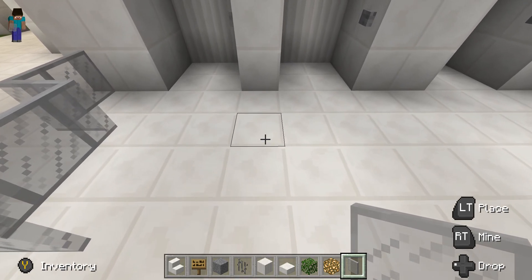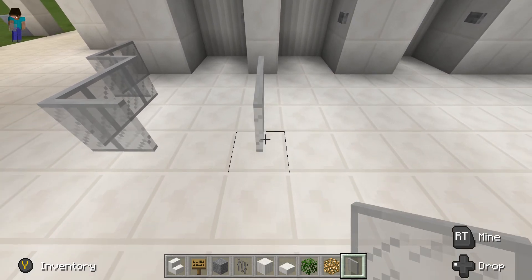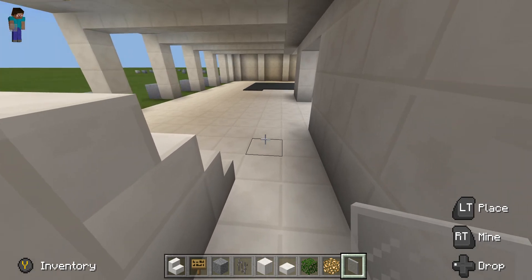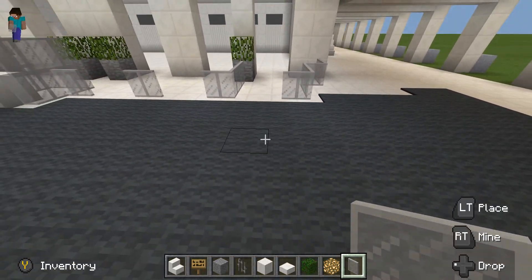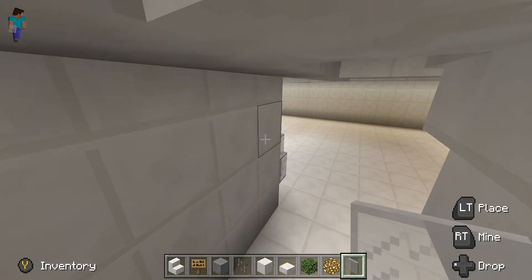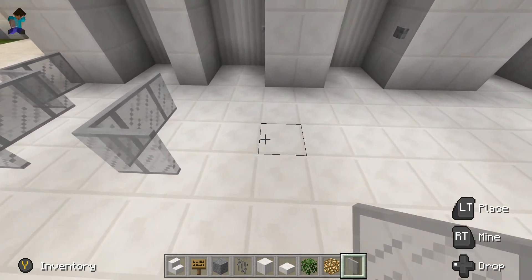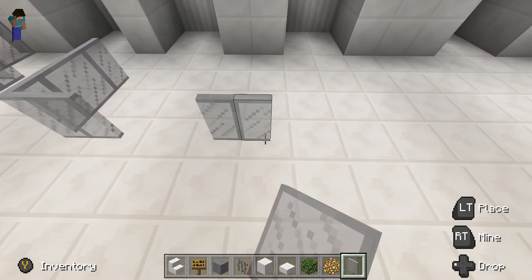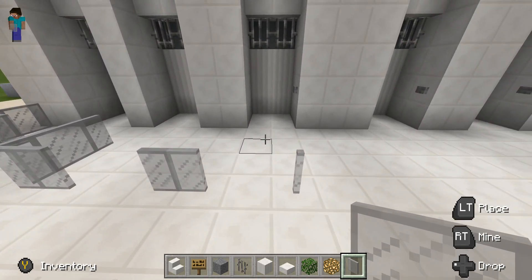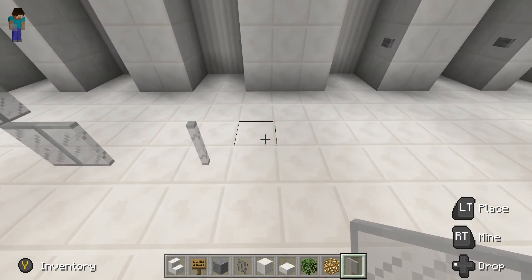On this side, do the same thing but just do it one in — go in one, two, and then bam. Now what you want to do is make a straight line: one, two, three, like that. I'll check what I did over here — okay, I curved it the other way. I'm also going to tell you how to add in the stairs, so curve it this way and put two here, then one here. If I'm going too fast, I'm sorry — I'll go slow on the other side.